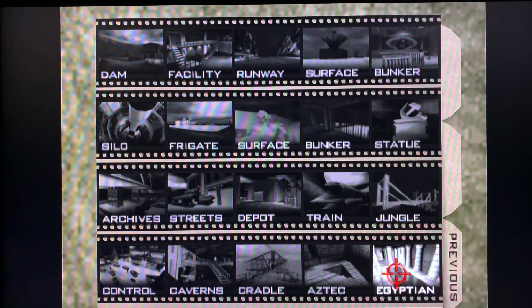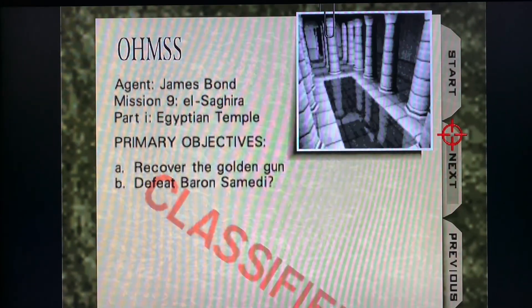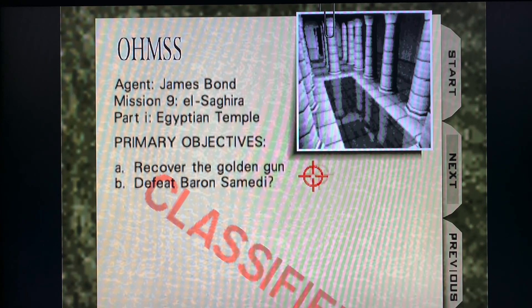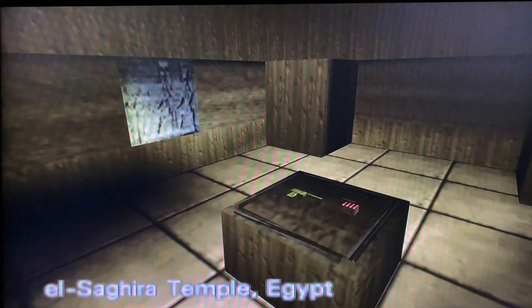We've made it — we're on the last level, we're on Egyptian. This is where we have to collect Scaramanga's golden gun and defeat Baron Samedi from 'Live and Let Die,' if you remember that Bond classic. There's the golden gun — we're in Egypt.